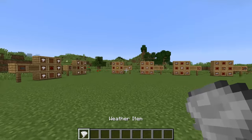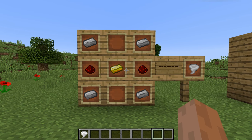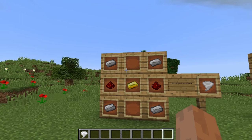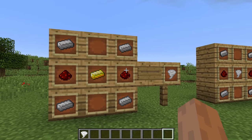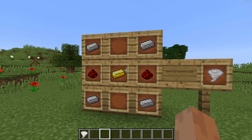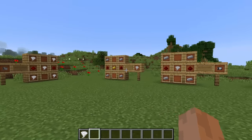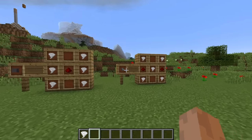We start out with this item right here. This item is the most important item to crafting in this mod. You get an iron ingot in all four corners, redstone on the middle sides, a gold in the direct middle, and you get this thing called a weather item. A weather item can be used to craft multiple things.